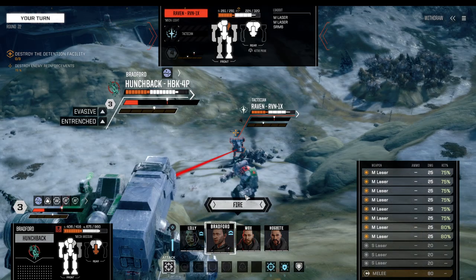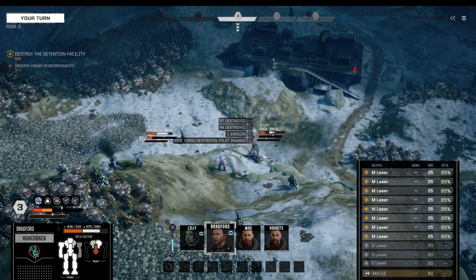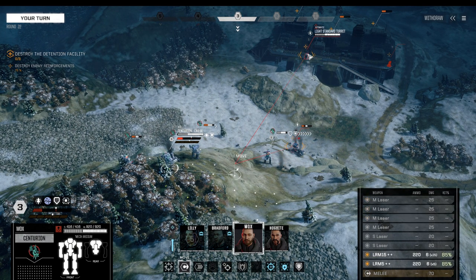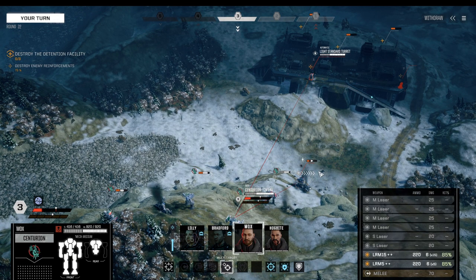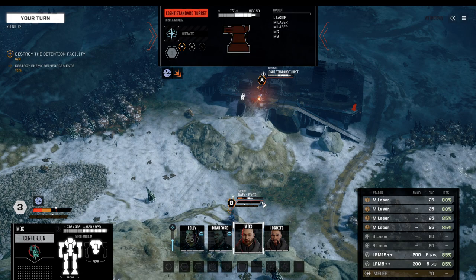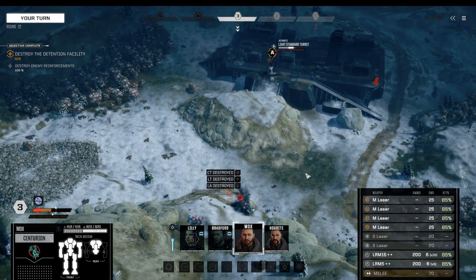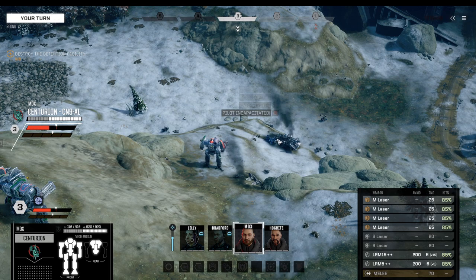Punchback moves up — target confirmed — fully unloading on the Raven, almost dead. Mox can multi-shot: start with a tower, yes please, and kill that Raven as well — go ahead.